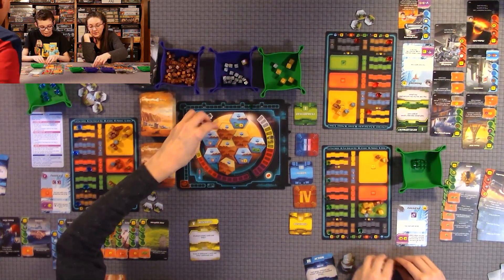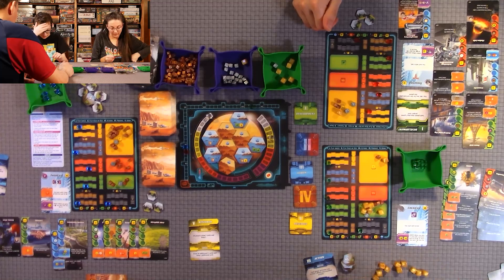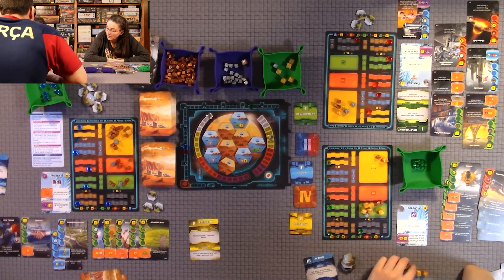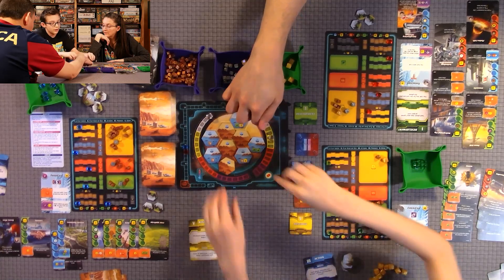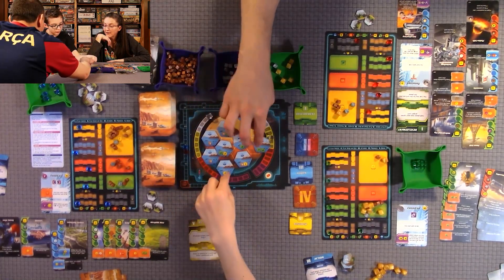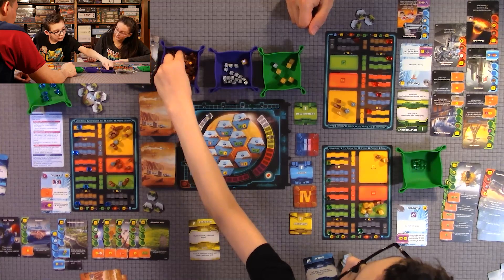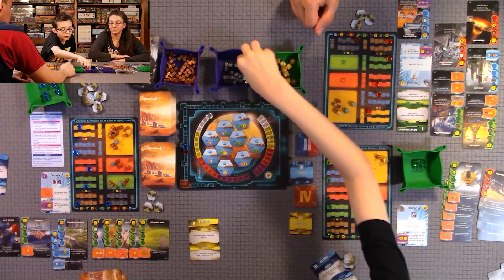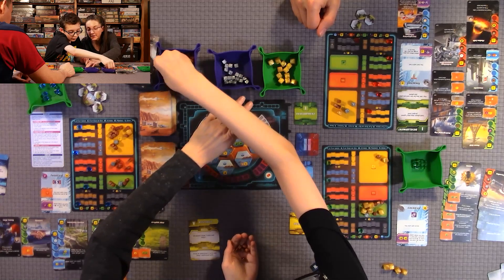I'm going to flip all remaining ocean tiles. Each one gives a card and raises TR by one. I flipped over four tiles — that's four TR increases. You can see how the game starts slow but progresses very quickly once everyone gets a lot of mega credits. After Research, Quentin draws five cards and keeps two; Anthony draws two and keeps one.